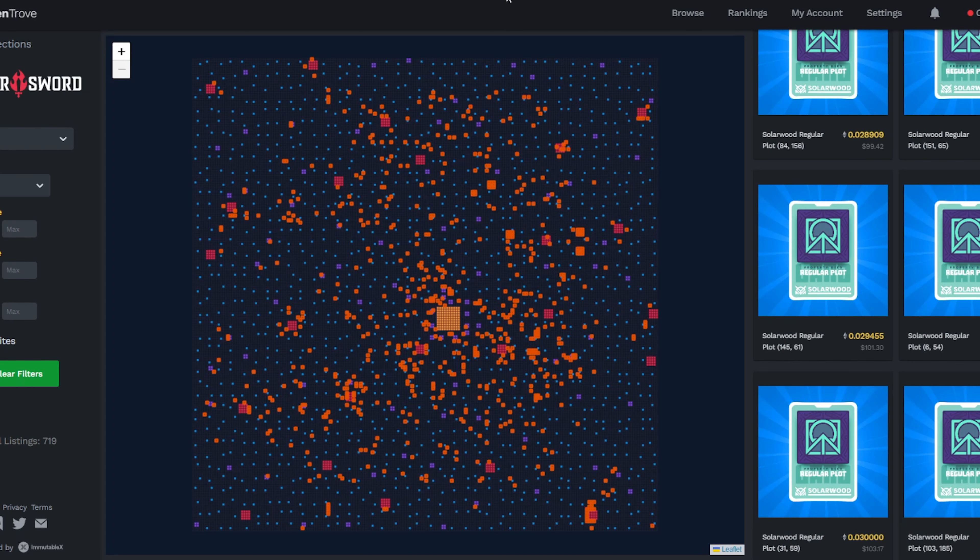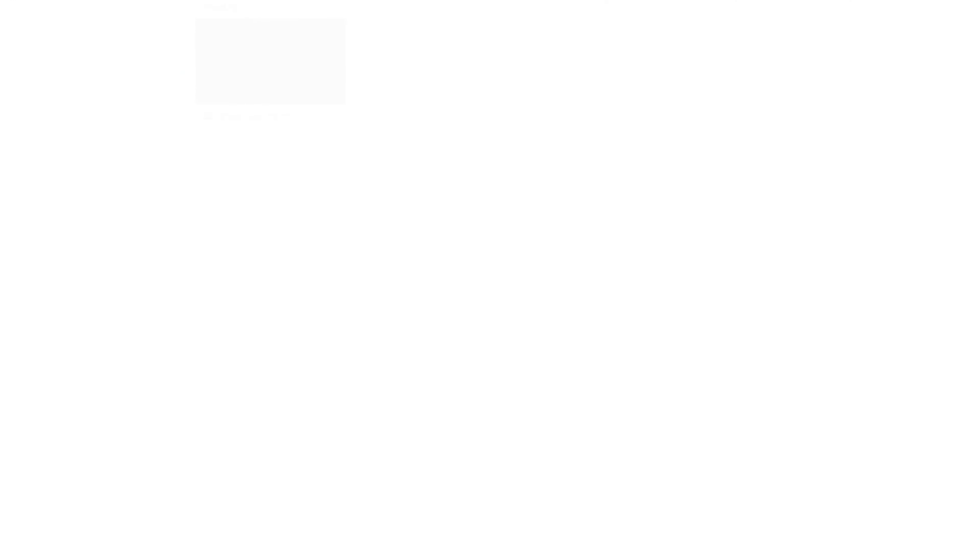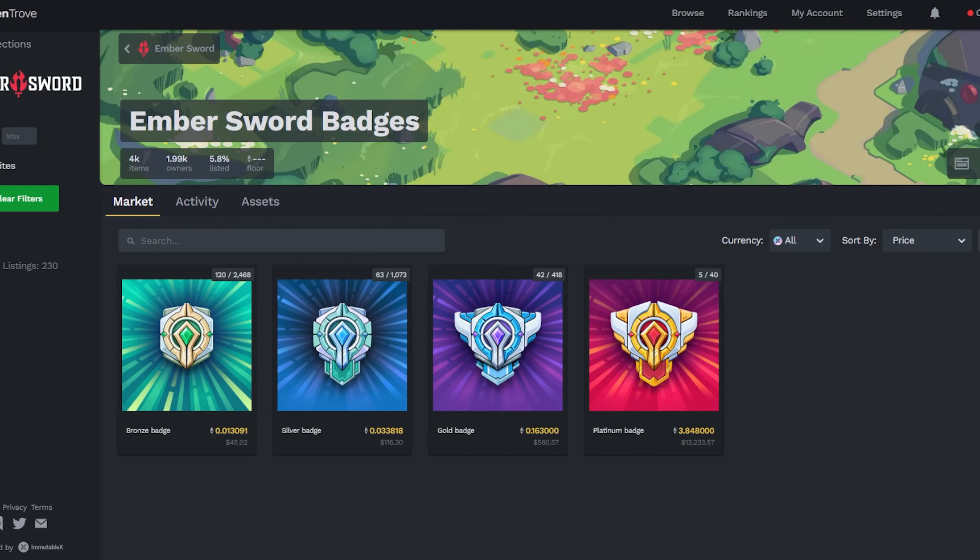The second option is to hold or burn Ember badges. Similar to land, when you go to Token Trove and click on badges, there are a number of options. When you burn them, you get tokens. If you either hold them now or have already burned them for tokens, you will be eligible for the play test from that.